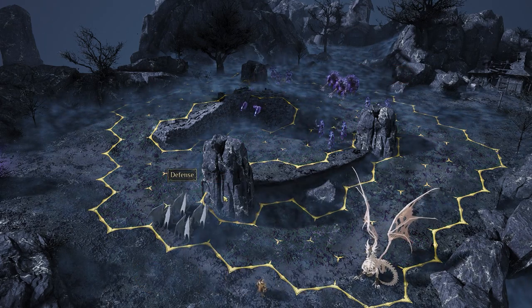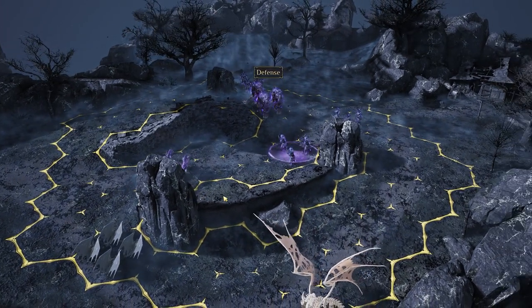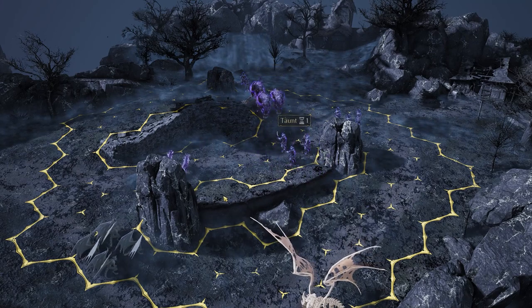The weapons we do have: the Bone Dragon does AoE damage. When it does its breath attack, it hits two hexes forward and it can fully heal itself. We also have some spells that will be vital.